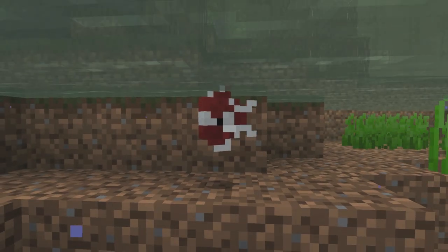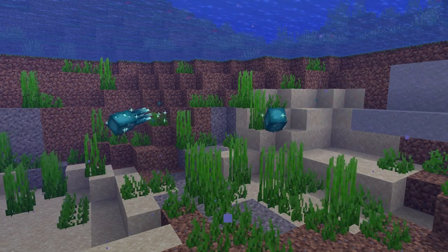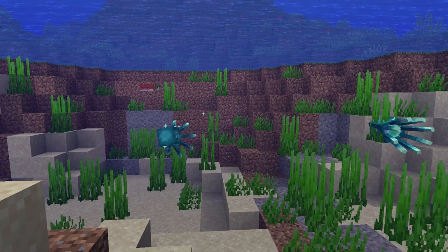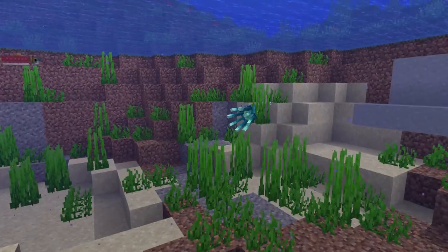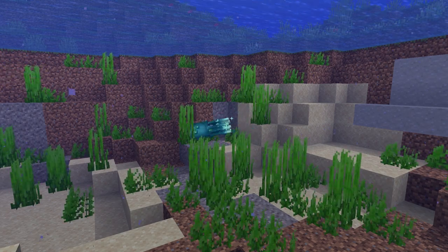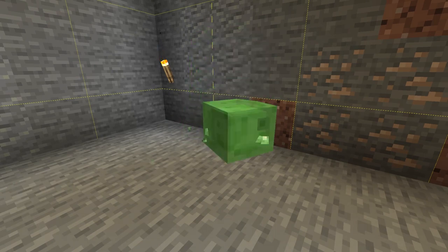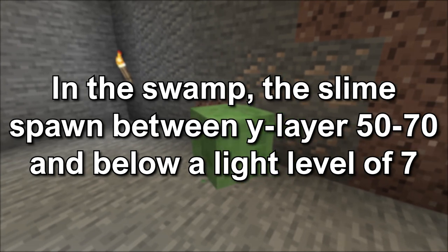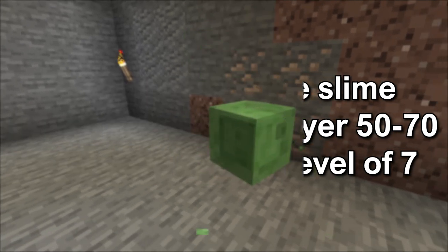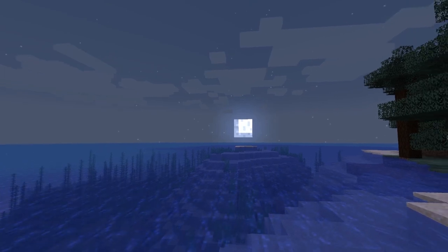Tropical fish will also spawn in this biome. The glow squid can also spawn in the mangrove swamp — the spawning requirements are still the same, requiring complete darkness, though they may not need to be below layer 30 like in other biomes. Slimes can also spawn in this biome but are much rarer than in the swamp biome. They spawn between layers 50 and 70 below light level 7, so usually at night, and the moon phase affects spawning — more frequent at full moon and never on a new moon.